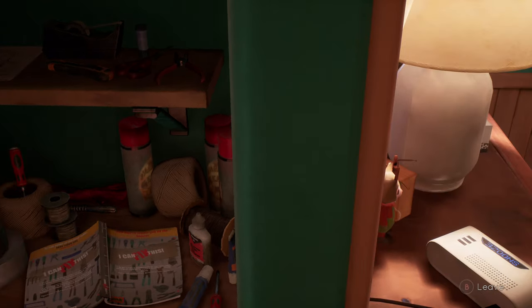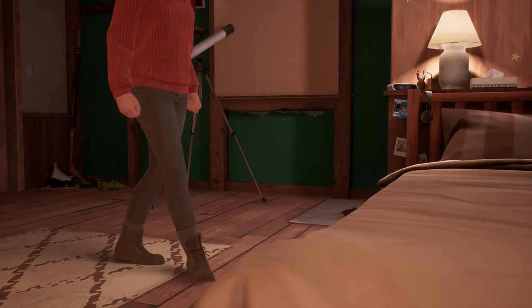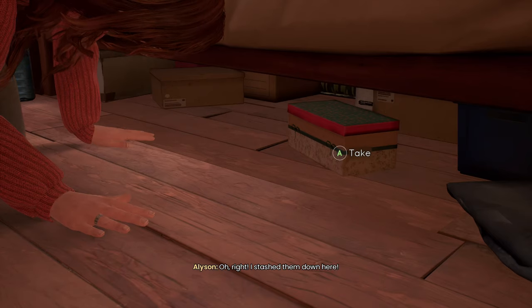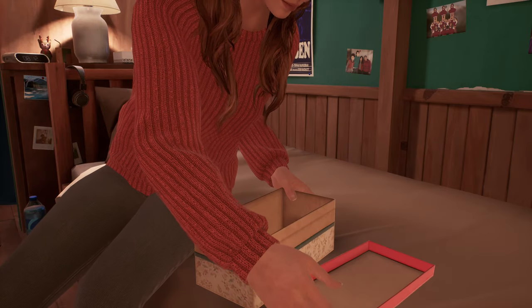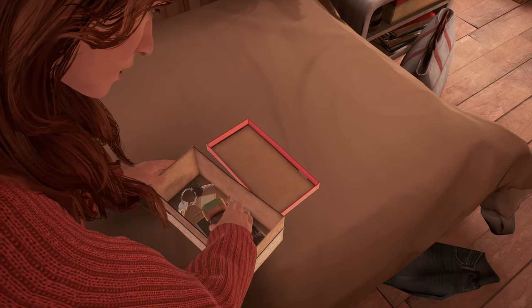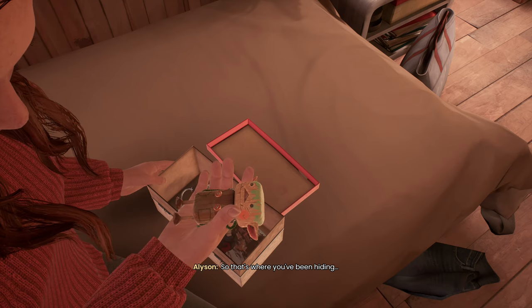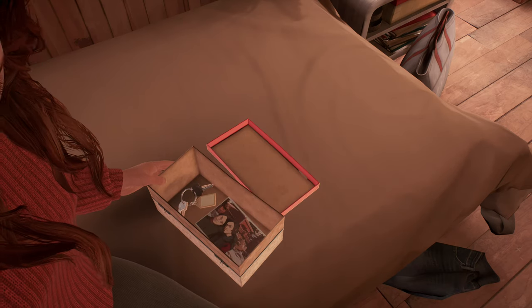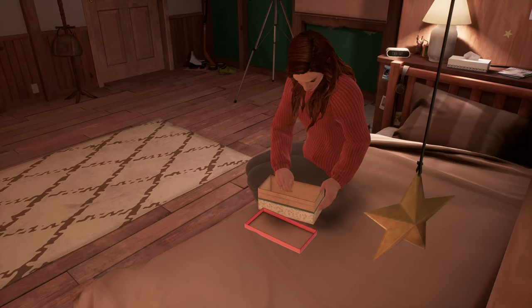First up, you'll notice this initial collectible right in the opening segment where Allison's room is — right under her bed. You open the little chest and within you have your first memento, which is one of the goblins. It's sort of an automatic thing that you get just to kind of introduce the concept of it. I do suggest getting all of the collectibles because there's a fun little thing towards the end of the game that makes it really quite worthwhile.